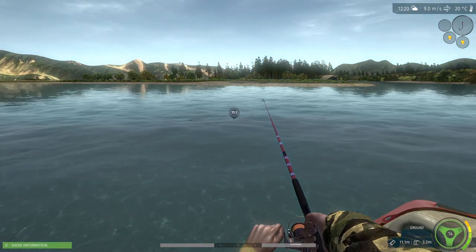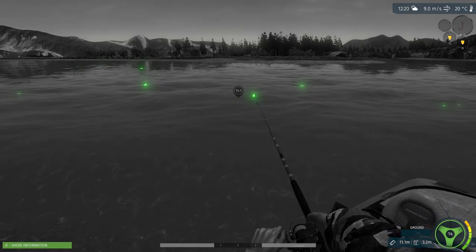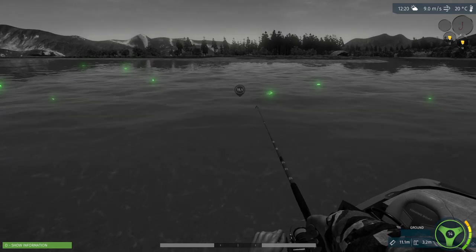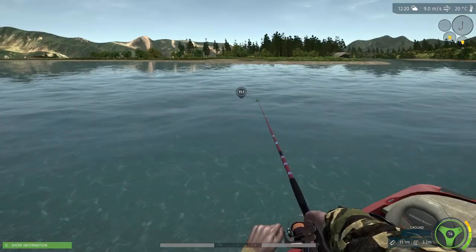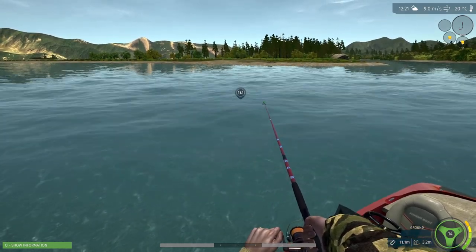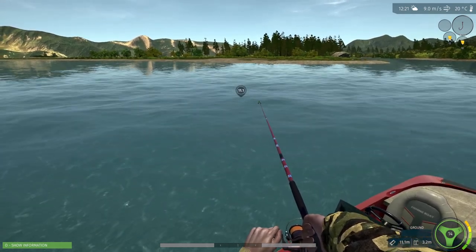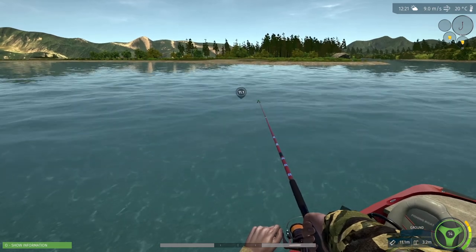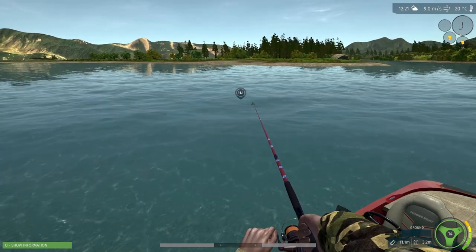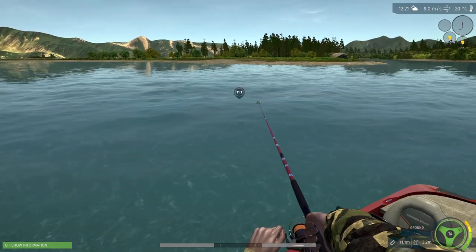We cannot use the camera down there, all we can do is use hunter vision. Hopefully we get something. I wish we could put our rod pod here. Look at the trees in the background — they are just swaying like crazy. That is extreme wind, even though it only says nine meters per second. But the way those trees are — it's like a downburst over there.